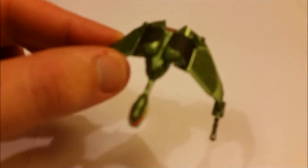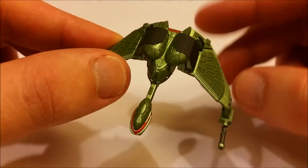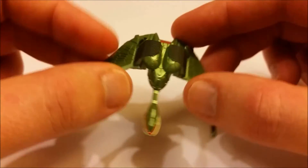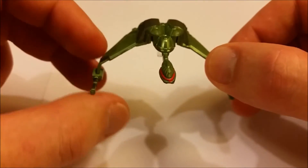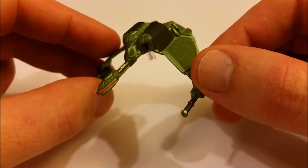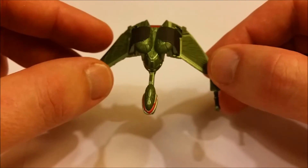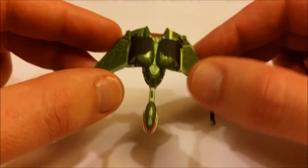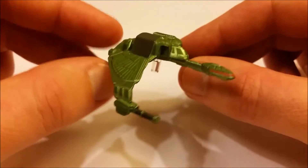Hi and welcome to the third of some kind of Star Trek visual logs. Today we're going to be looking at the Attack Wing Ning Tao, taken from the episode 'Once More Into the Breach' from season 7 of Deep Space Nine. It's a Klingon Bird of Prey from the Brel class — the same as the General Chang's Bird of Prey from Star Trek 6, released as part of wave 6.